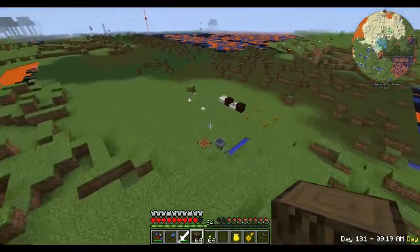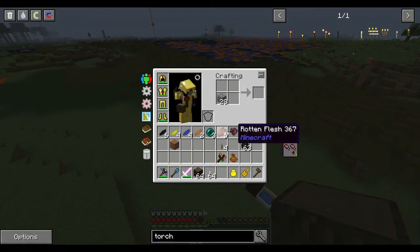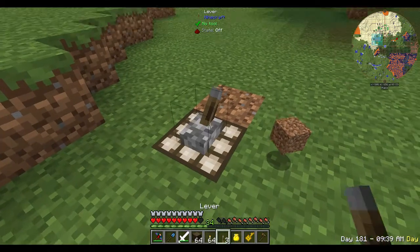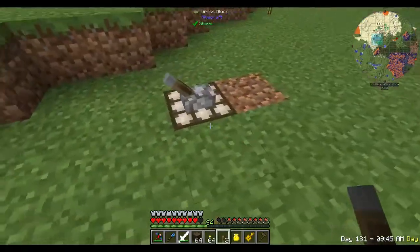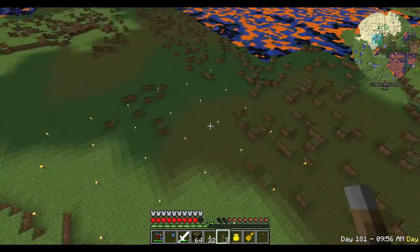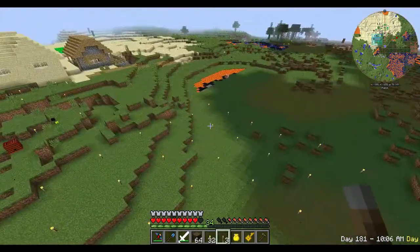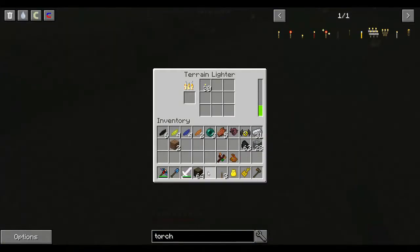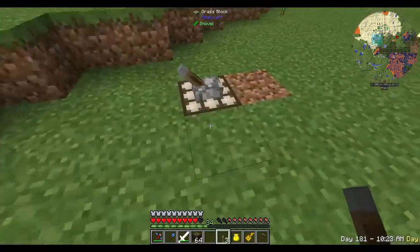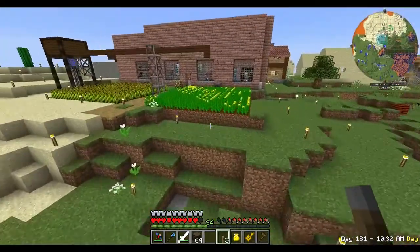A few things need to happen. One is to light this area up, and we'll do that just with this terrain lighter. It's a pretty cool little device, I've got to admit. Did I just run out of torches? Maybe. I hope they're not just putting them into lava. Things are a little bit more lit up now.